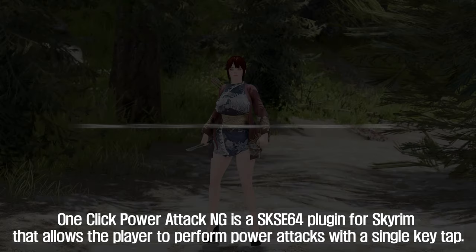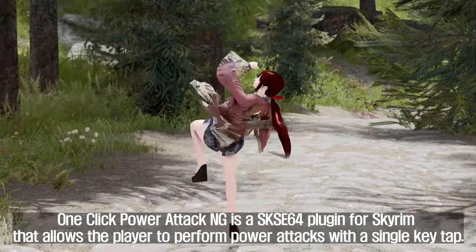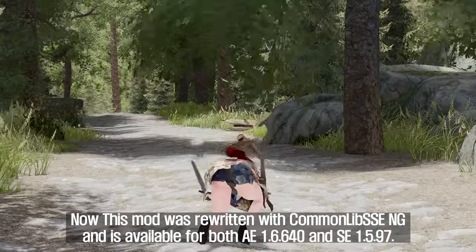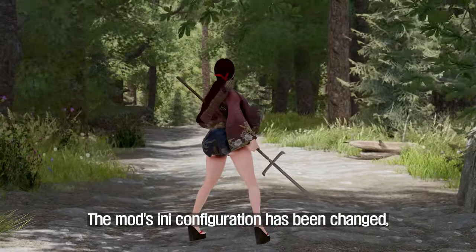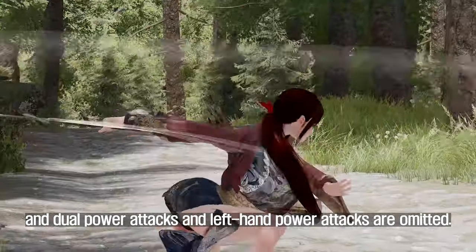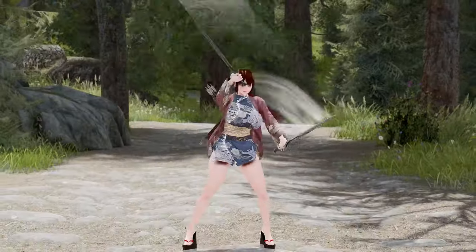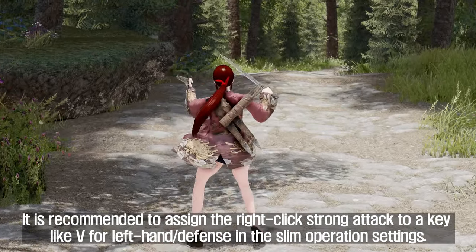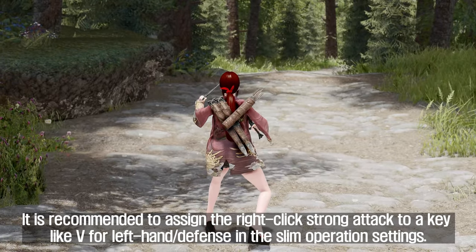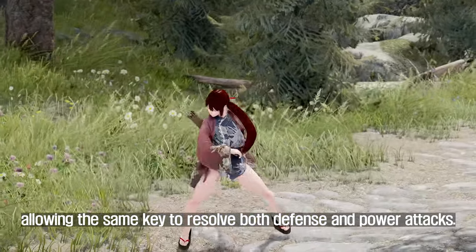The fifth mod to introduce is One Click Power Attack NG. This is a SKSE64 plugin for Skyrim that allows the player to perform power attacks with a single key tap. The mod was rewritten with CommonLibs NG and is available for both AE and SE. The INI configuration has been changed, and dual power attacks and left hand power attacks are omitted. It is recommended to assign the right-click strong attack to a key like V for left hand defense in the slim operation settings. Alternatively, the only-during-attack setting can be turned on, allowing the same key to handle both defense and power attacks.